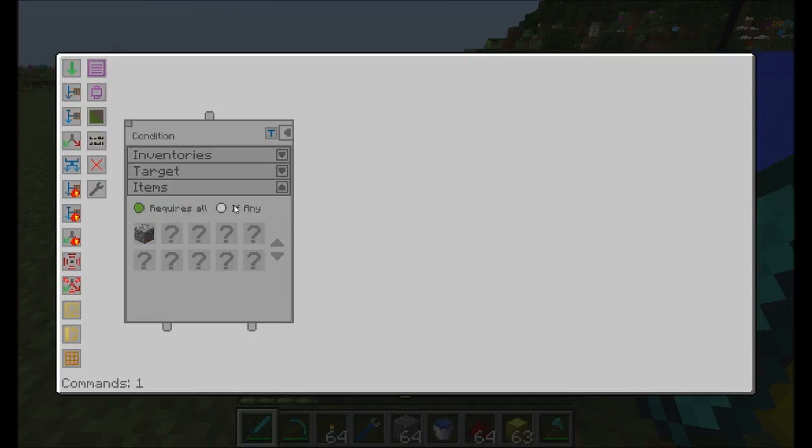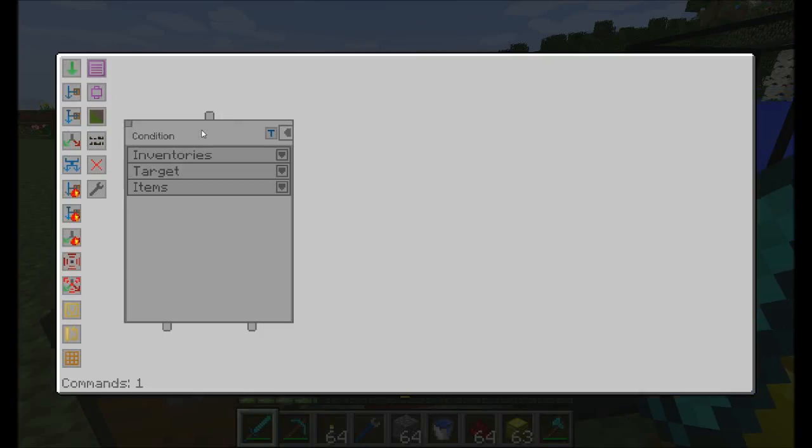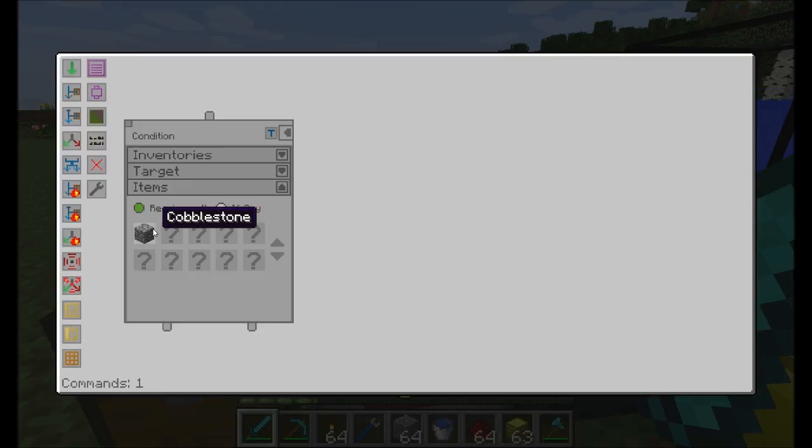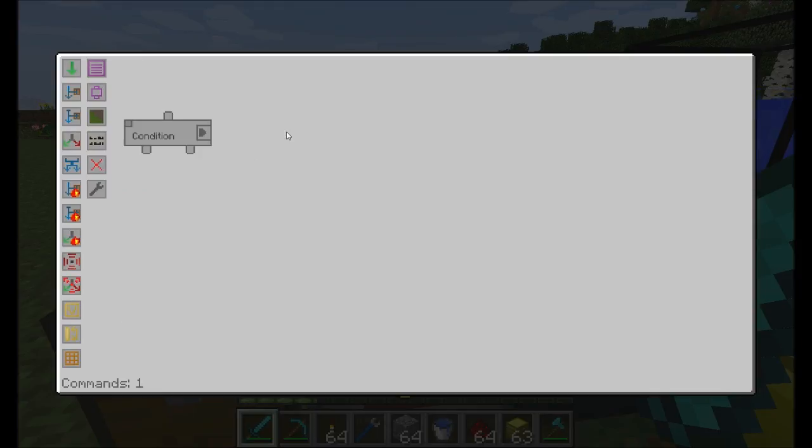Now we can say 'requires all' or 'if-any'. This is only useful if you're using multiple things. So if we wanted to check for cobblestone and maybe some wooden planks, we could say it requires both, or it requires either one — so if either cobblestone or wooden planks is present, that's what if-any does. Requires all requires both. We're just going to go with cobblestone. So on the condition that there's any amount of cobblestone in this chest, we can proceed. You could also right-click to specify an amount — let's specify 10, so there needs to be 10 or more cobblestone for this condition to equate to true.